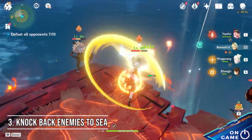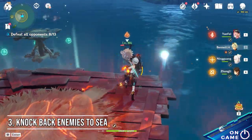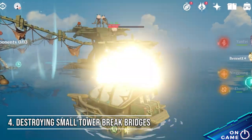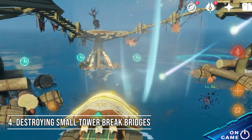Tip number 3: don't have enough damage? Just knock back the enemies into the sea — use heavy-hitting attacks like charge attacks. Tip number 4: destroying the small towers will break the bridge connected to it, and the enemies above it will fall and drown.